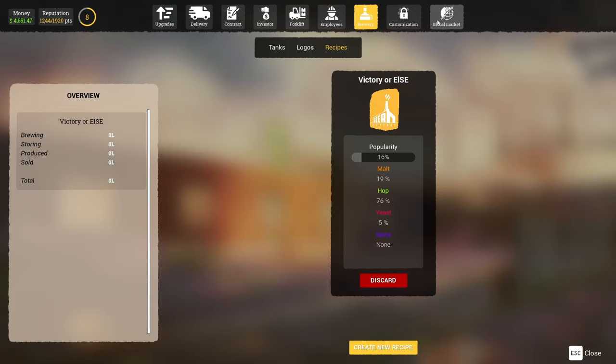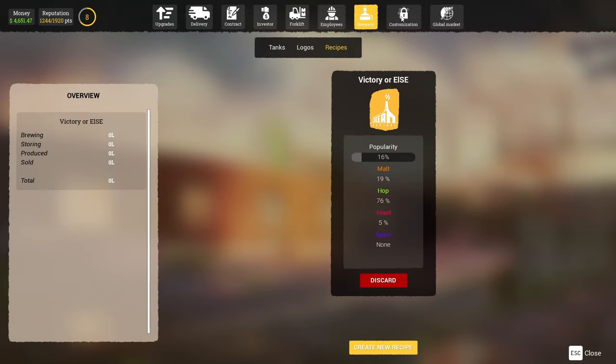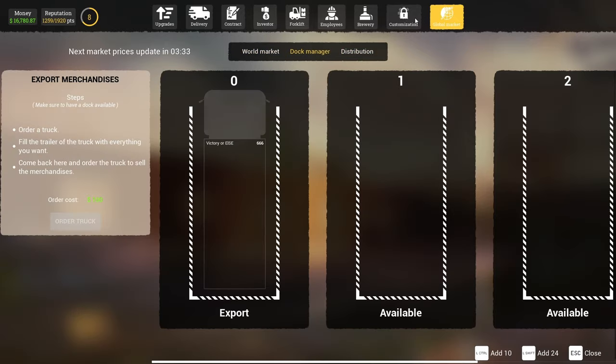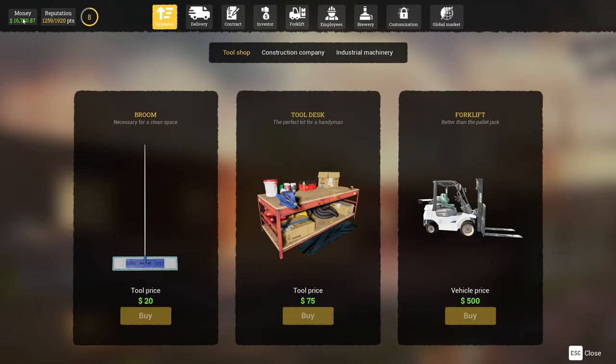Now I need to check if there are any contracts, and I get so lucky — we have a contract ready to go. Everything's set up, I sell it, and we make over $14,000. All in all, this process probably took me about four to five hours.